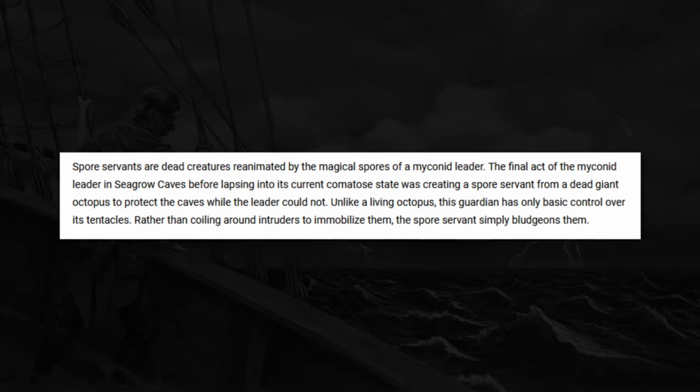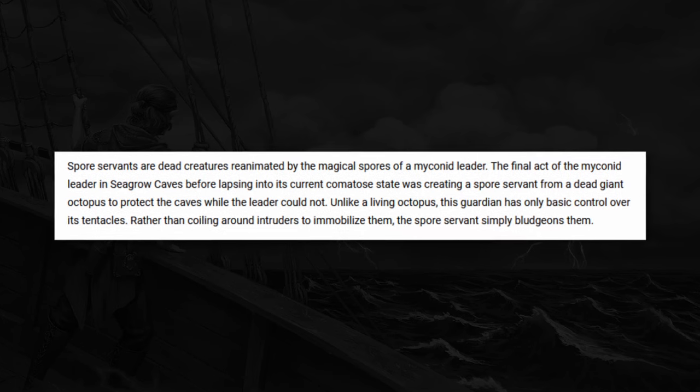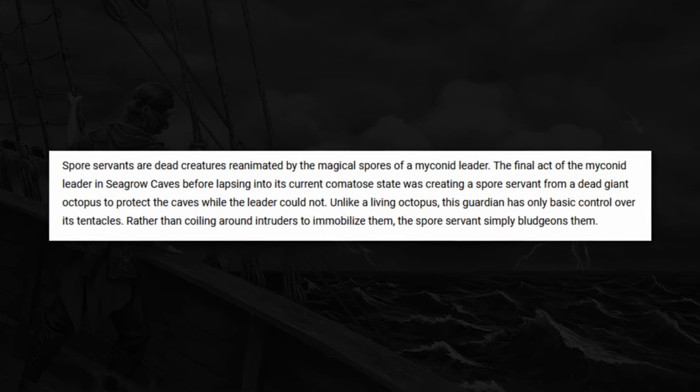The reason why this octopus is blocking the entrance is that Sinensa, the leader of the myconids, has taken ill because there is a blight that seems to have permeated throughout these caves and many myconids are sick and dying. Sinensa needed some way to protect her people, and that's why the octopus is there. The adventure actually doesn't tell you where the octopus came from, but it's there and Sinensa put it there, so you can handle that however you want.